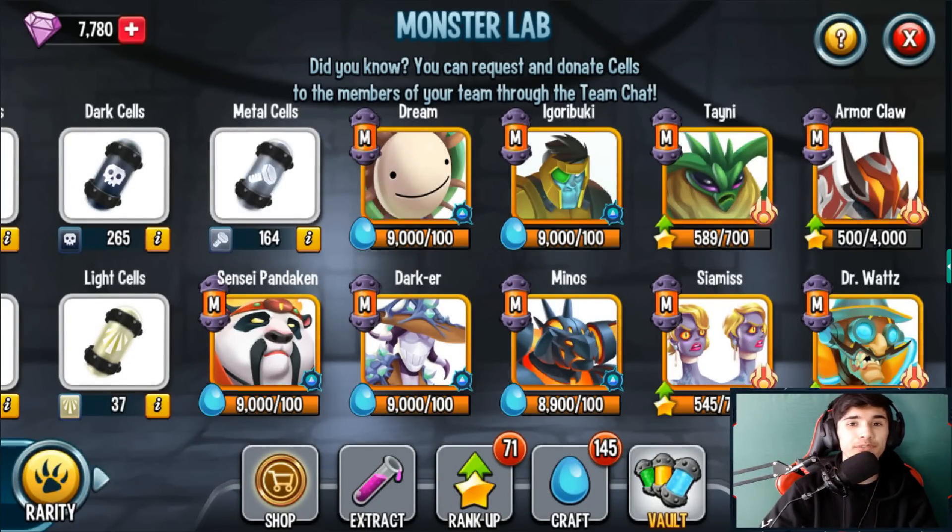Hey, what's going on guys, welcome back. In today's video I'm going to be reviewing Monster Minnows — this mythic is a corrupted mythic. It was given to me by Social Point as early access, so the monster is not out yet but it will be out very soon. You can paint them but at the moment it's not out.